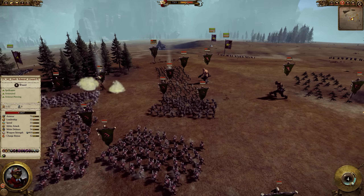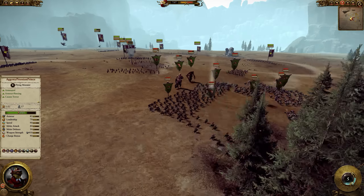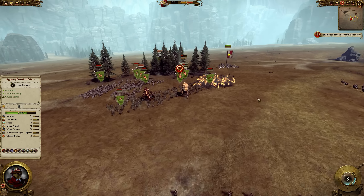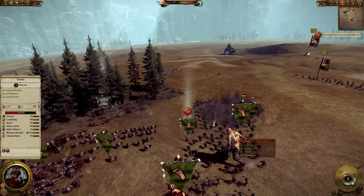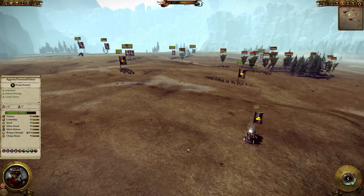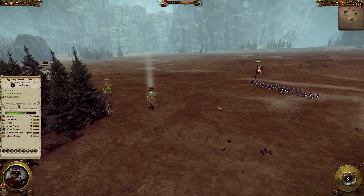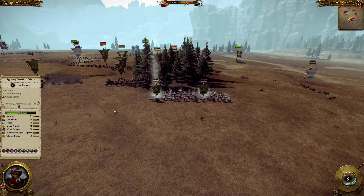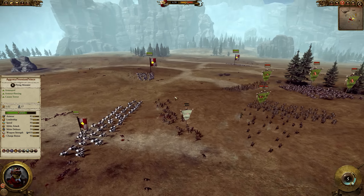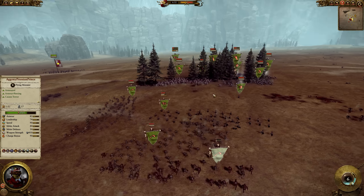Nice hit there against Asag. Now it looks like Dark Admiral sees he's being picked apart and can't catch the Prussian Prince, so he's going to move towards the forest. But at this point the Prussian Prince has a lot of ammunition left on both his steam tank and his outriders. If Dark Admiral stays in the forest, he'll die in the forest. This will allow the Prussian Prince to surround Dark Admiral very effectively and send in the Empire Knights against routing troops to try to shatter them.